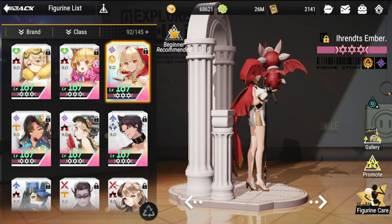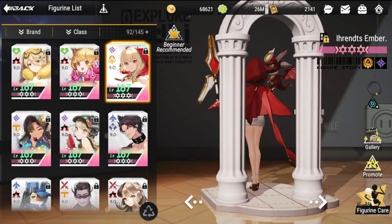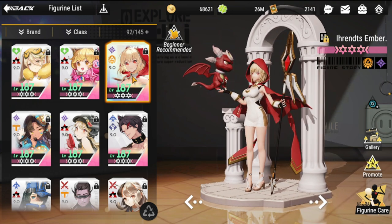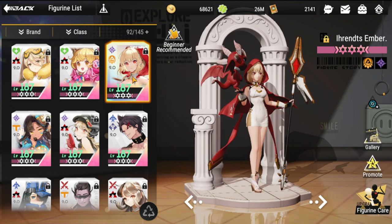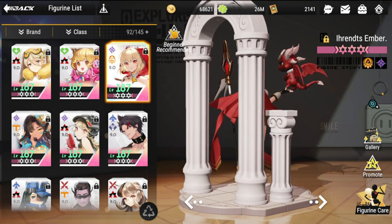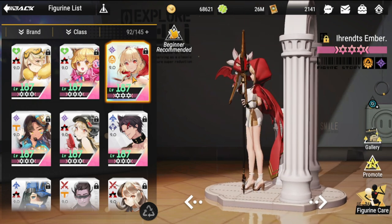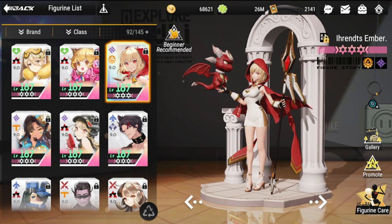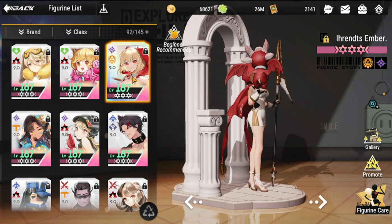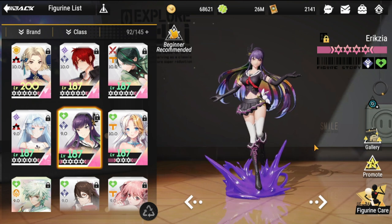Next is Ember. She is one of the top supports we have, and she's going to be good in PVP. With limited enemies on the field, she can heal the front line figure on the same row as her, and also heal herself. She is a must-have especially if you put her behind a defender like Megan or Cruzo — she'll make sure that defender stays alive.